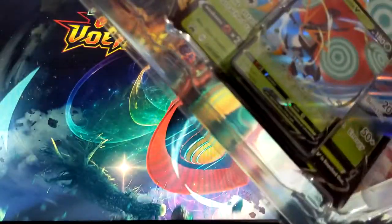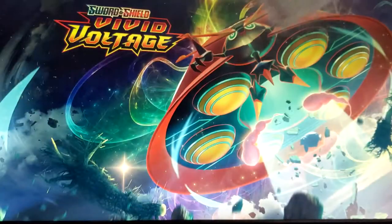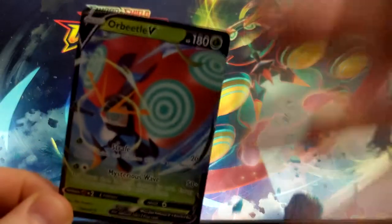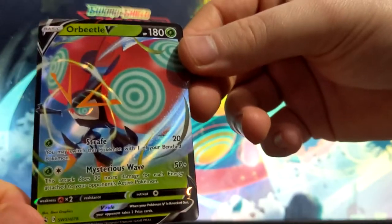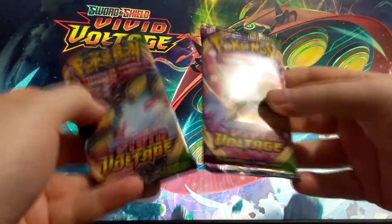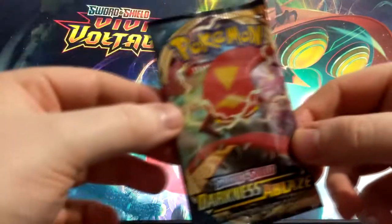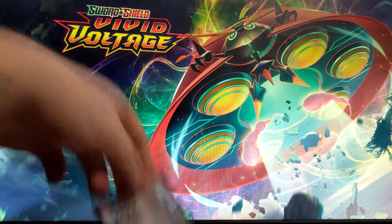I'll just burst the box open and see what happens. I'm really bad at opening boxes, even if I destroy them. Here you get the promo card which has a little product sleeve. I have some cool Mega Gengar sleeves to put my good cards in. You get a big promo, two Vivid Voltage, one base set Sun and Moon, and one Sword and Shield Darkness Ablaze.